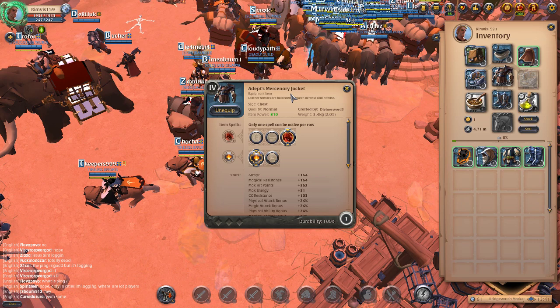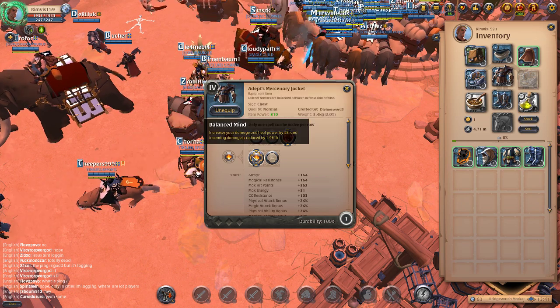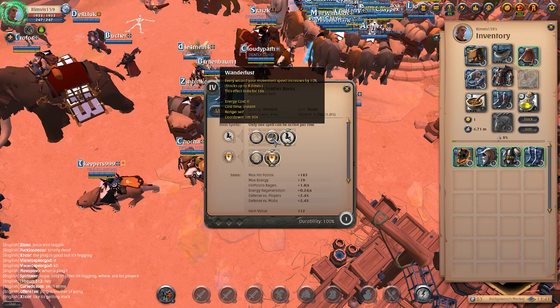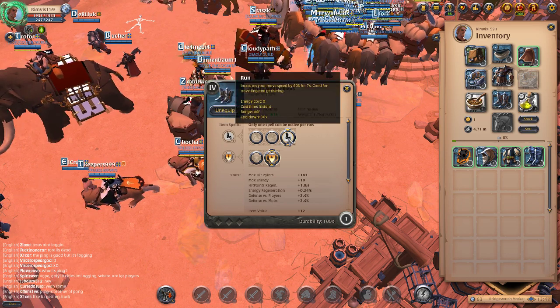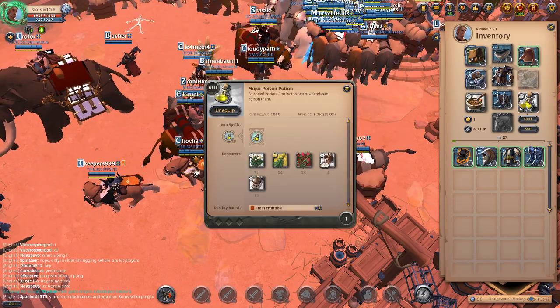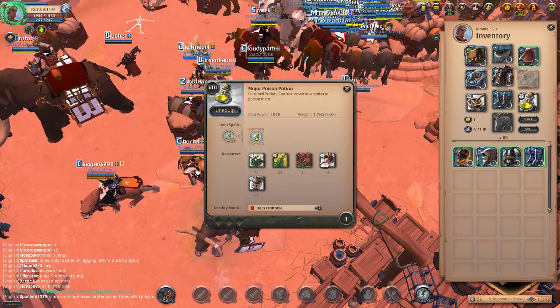Use poison and aggression on your jacket — mercenary jacket with bloodlust plus balance of mind. On your soldier boots you can go wanderlust or run, it's your choice. I prefer run but it's all up to you. Use tier 8 potions and stews.